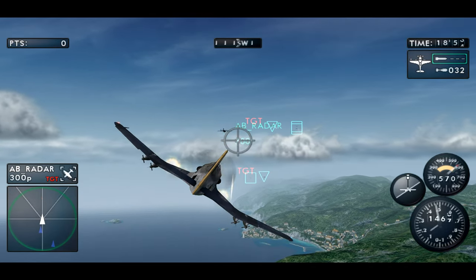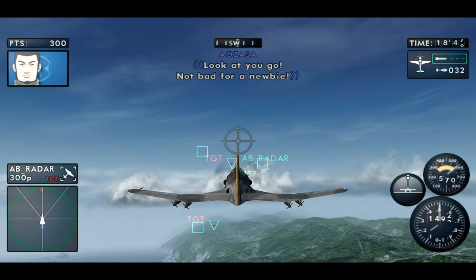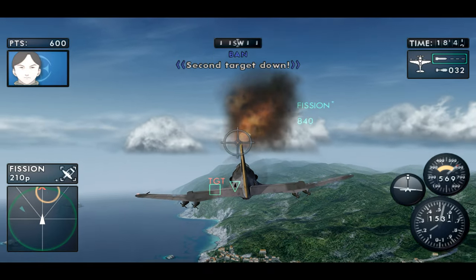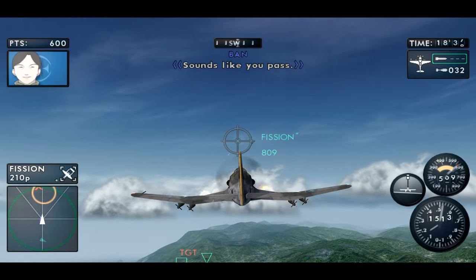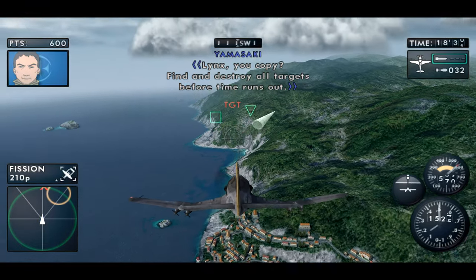Crossbow fighters ahead — prepare to intercept. Target shot down. Look at you go. Not bad for a newbie. Can't slack off now. Keep it up, Lynx. Second target down. Not bad. Sounds like you passed. Lynx, you copy? Find and destroy all targets before time runs out.